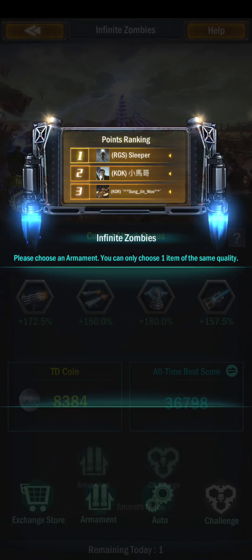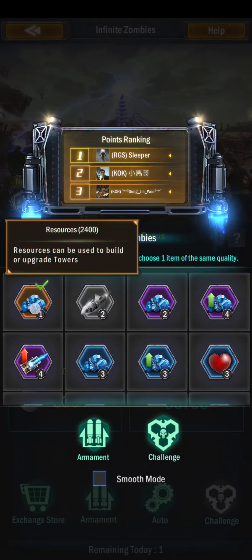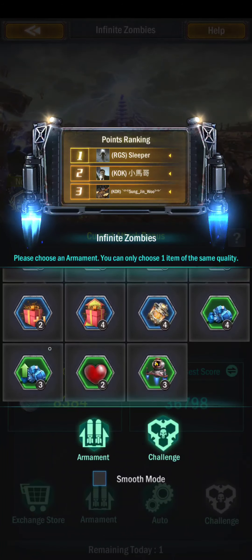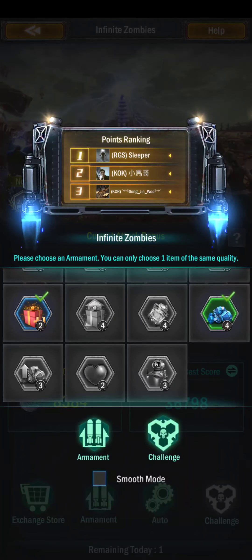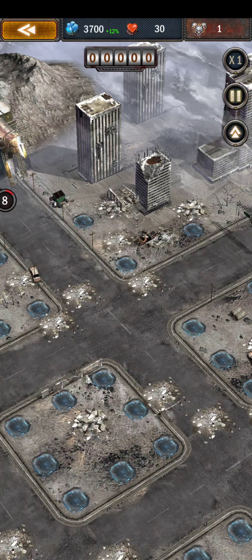We're going to do a challenge using our usual formula for resources — 2,400 in resources for the gold item, the 12% resource rate for the purple item, plus one for the rewards amount, and the green just to add a little bit more resources. Some people use the little explosive robot, but I like just having that little bit of resources to help at the beginning.